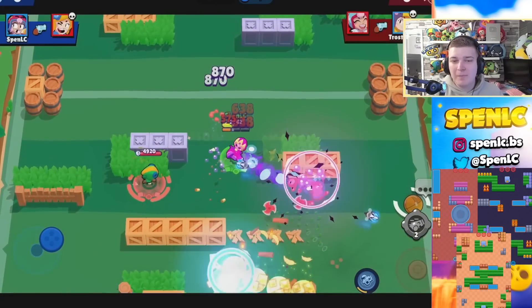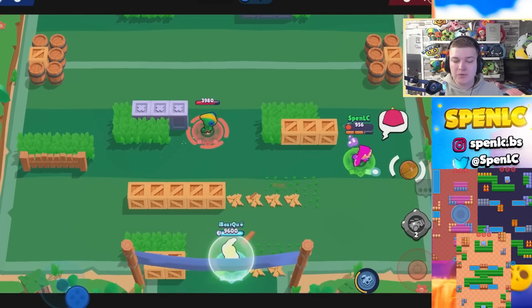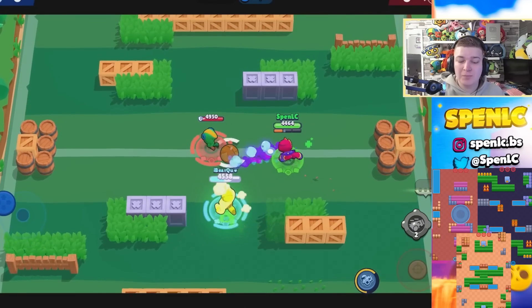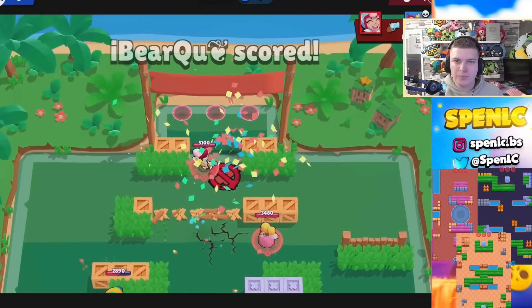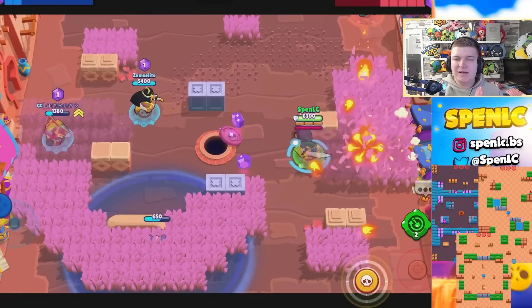Next up is Bonnie. She really thrives on open maps and in particular Heist maps where she can get some easy damage with her super. Maps like Safe Zone and Kaboom Canyon — she's one of the best picks on those. She can also be really good in Hot Zone at gaining back map control with her super, so maps like Dueling Beetles and Ring of Fire can be really good for her.